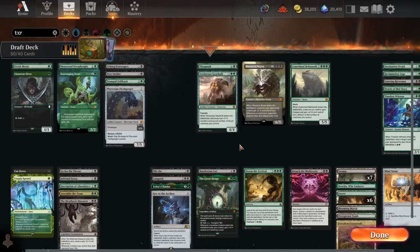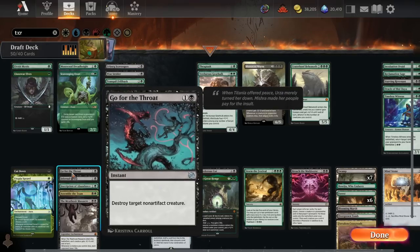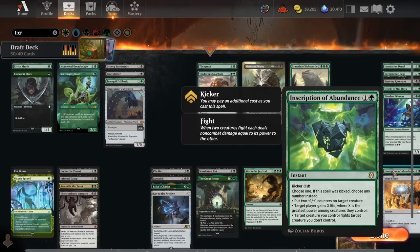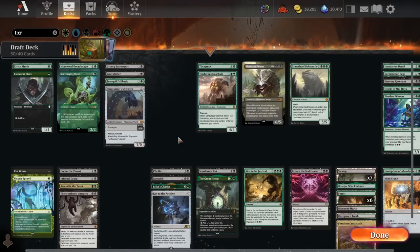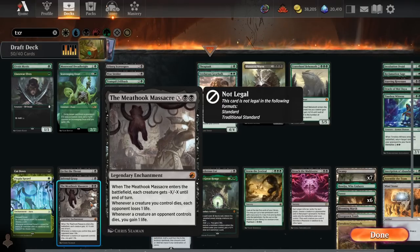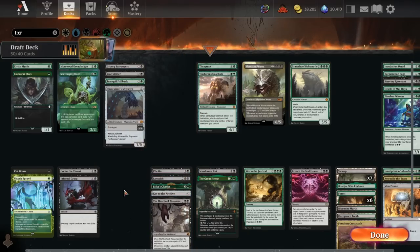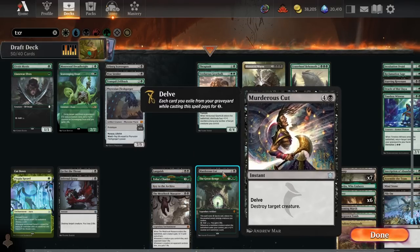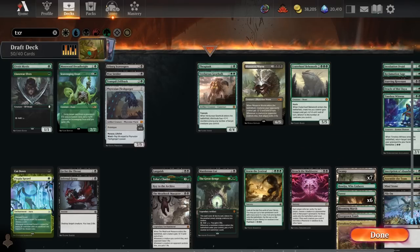Non-creature cards: Cut Down is very efficient removal, Utopia Sprawl is one-mana ramp, Go for the Throat and Infernal Grasp are really efficient removal spells. Inscription is a removal spell you have to wait to cast or wait till you have five mana to buff your creature - not a fan. Assemble the Team looks cute, but I wouldn't even be massively excited about actual Demonic Tutor in this deck, so Assemble is just a worse version of that. Meathook Massacre - we'll run two board wipes with Massacre and Languish. Pile On is solid removal but not as efficient as our other stuff, so that could be a cut. Chariot, Key to the Archives, Meathook Massacre, Languish, and Great Henge are definitely not cuts.